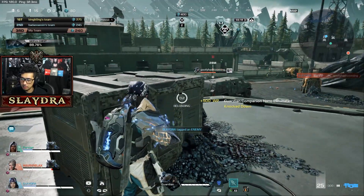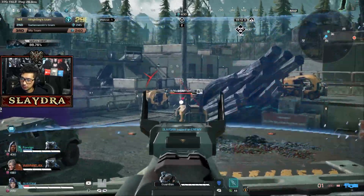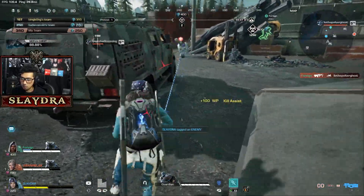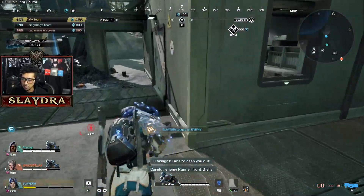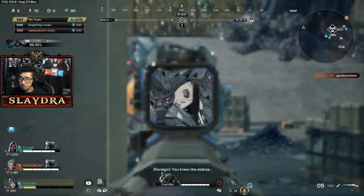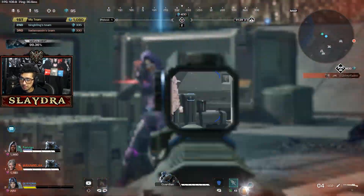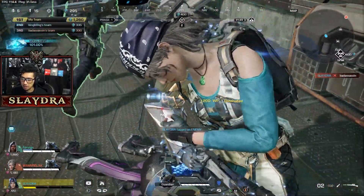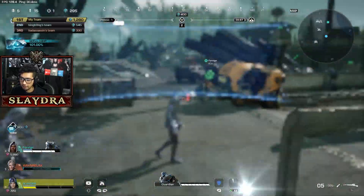I knocked that guy — I'm gonna throw a poison grenade on it. I only have level one shield and no ammo. He's gonna run over to me. It's kind of a scuffed fight. You shouldn't have tested me. I don't have the ammo for that — I forgot, all I've got is my sniper.